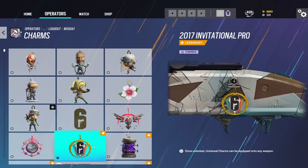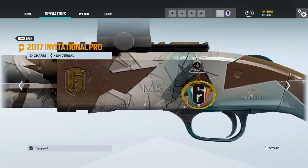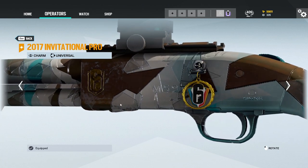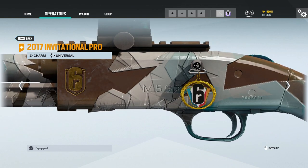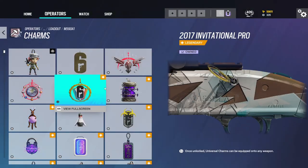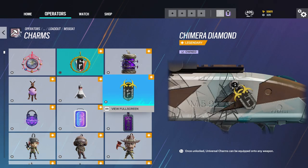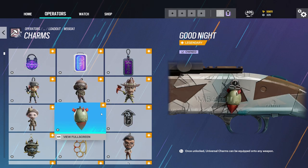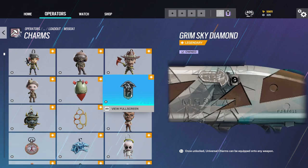2017 Invitational Pro. Oh Lord, that is absolutely beautiful. Now we're talking, Cory. Got Diamond. Got some default charms, you know. Cory's a diamond level player, that's why he has so many Diamond charms.